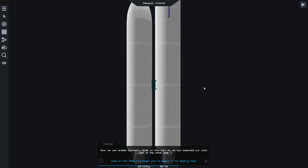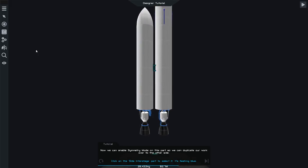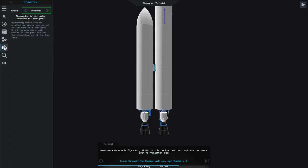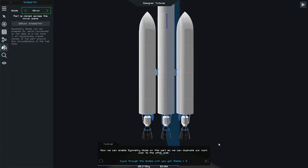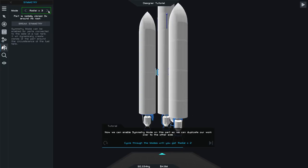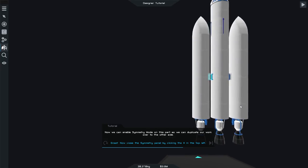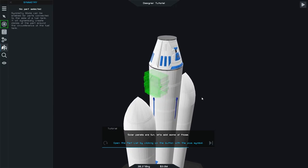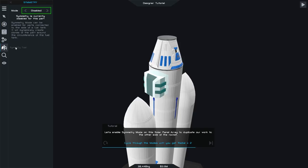Now we need to resize to match the desired size, which is flashing green. Drag that — okay, you want it like that. Enter stage — use this to split your craft into stages. We need another fuel tank and a bigger one. Now we're going to add side boosters. Put that on, add another fuel tank here, make it bigger.